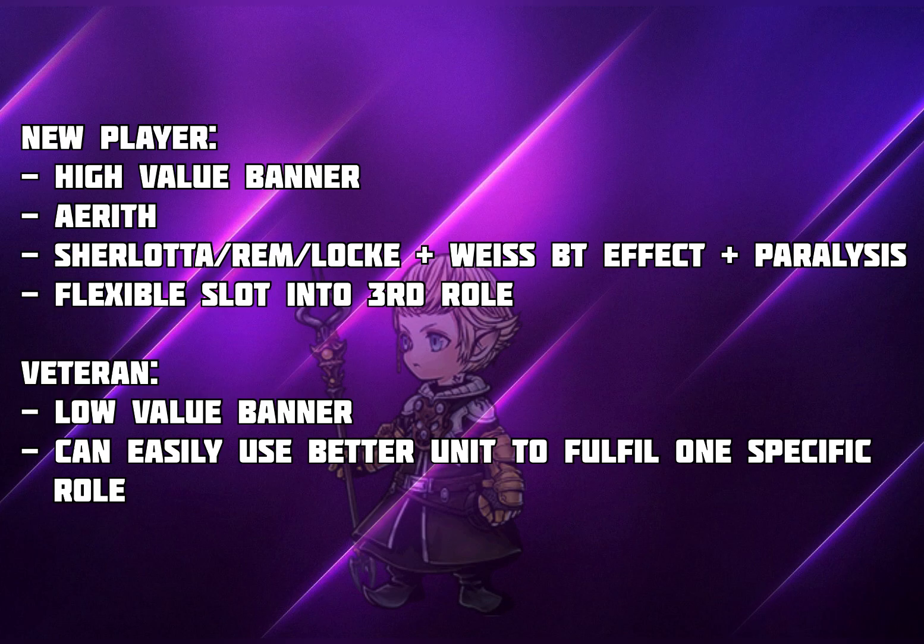So in the end for this banner — I think it's a very high value banner for new players because it consists of Papalymo, who provides Shaloda, Rem, Lok, and Weiss BT effects plus Paralysis, which is a little bit like Celtia's BT effect, all in one package. So it's actually a really decent character with very nice single target capability — a very flexible unit that can slot easily into a third slot. This banner also has Aerith, who is still one of the best support units in the game. For new players, you can put Papalymo in replacement of Shaloda, Rem, Lok, or Weiss to just gain all those effects.